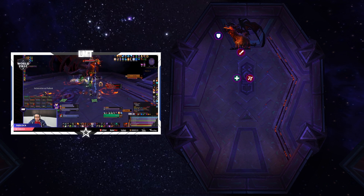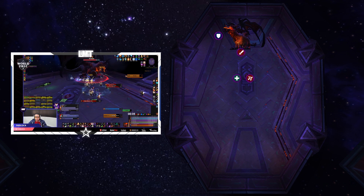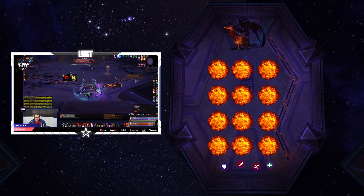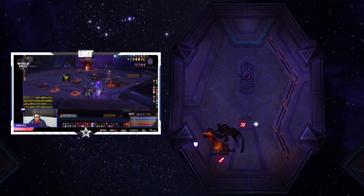Melee should be stacked on the boss's side, ranged should be stacked 25 to 30 yards away. Players affected by incineration still need to move away from the raid and then get back to their spots. When the Gale Blast and Burning Cataclysm combo occurs, move to the safe spot on the platform, then wait for Wrathion to run back to you. Don't run back to him.